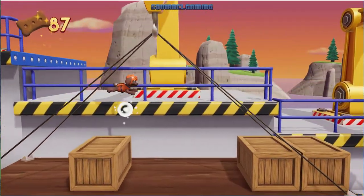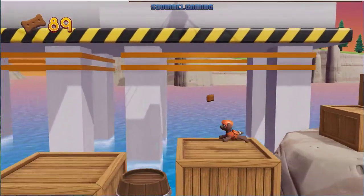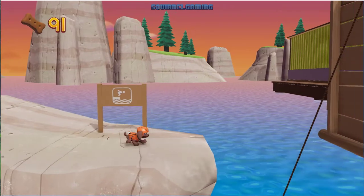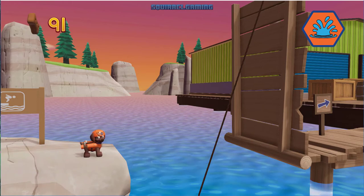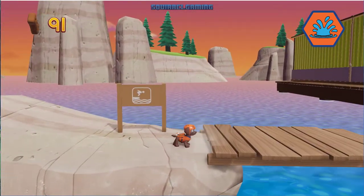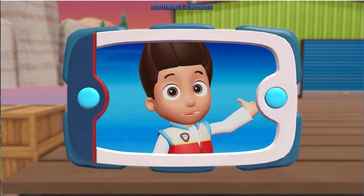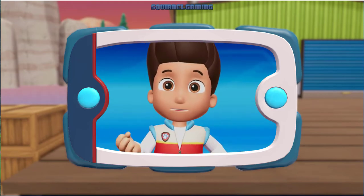A golden paw print! You got it! See if you can find them all! Pick the Pup Ability that you should use. Awesome! You helped Zuma get the light from the bay. Now it's up to Super Spy Chase — help him climb the lighthouse with his suction cups and give the light to Captain Turbot.